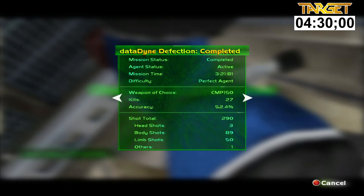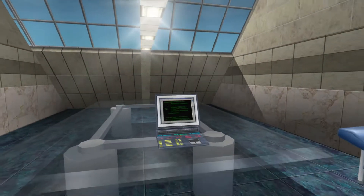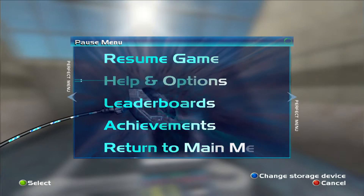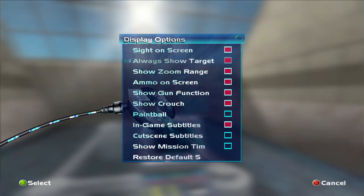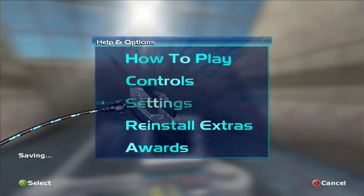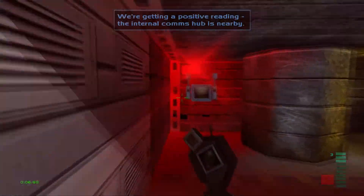Here's how to turn on your mission time. Go to Help and Options, then Settings and Display. If you scroll down you'll see 'show mission time' — turn that on and you'll get a little timer in your levels from now on.